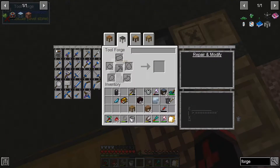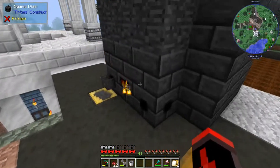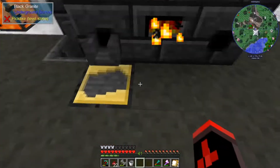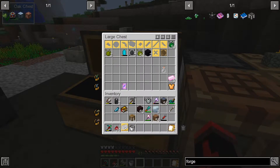This baby allows us to craft a whole new arsenal of weapons and tools, and the first thing we're going to make is a hammer. Now, what is a hammer, you may ask? The hammer is the greatest tool ever made on this mod pack. But the first thing we need is some casts for it, so let's do that right now.